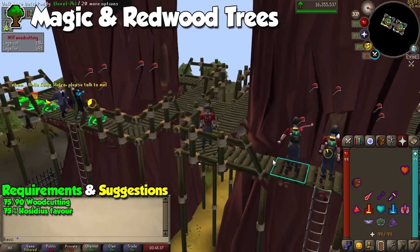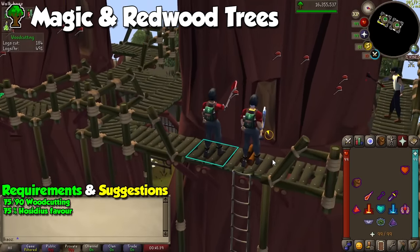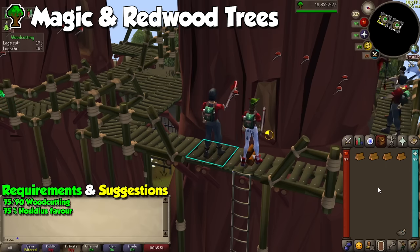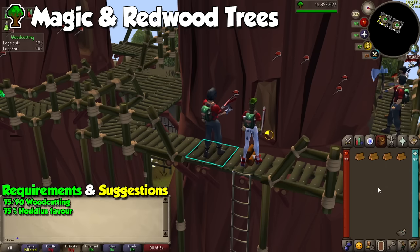Another two-for-one comes for woodcutting — we are looking at magic and redwood trees at the Woodcutting Guild. With the release of Forestry, you might wonder why the Woodcutting Guild, but it's because forestry events cannot spawn there, giving us less things to be distracted by. With a new timer for all of the trees to deplete as soon as you start chopping them, it guarantees a few minutes of AFK every cycle. Just be aware that profit per hour will be atrocious for magics, and literally zero for redwoods, as it's much better to drop all your loot.